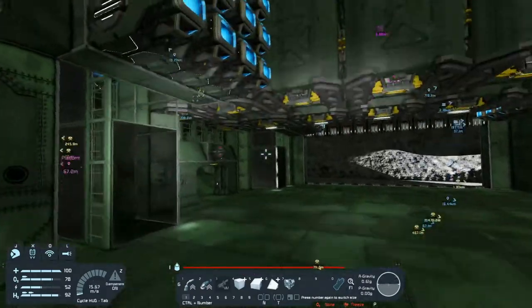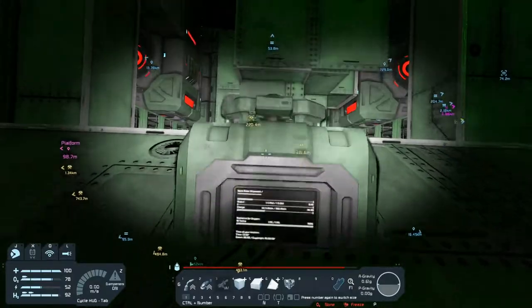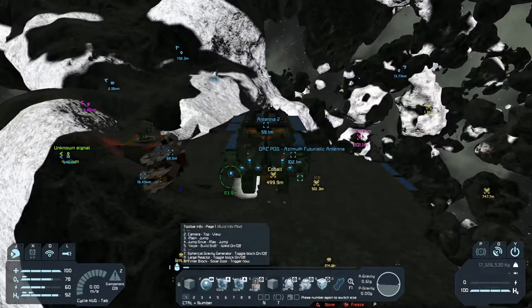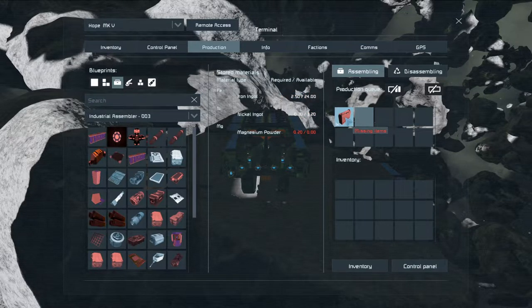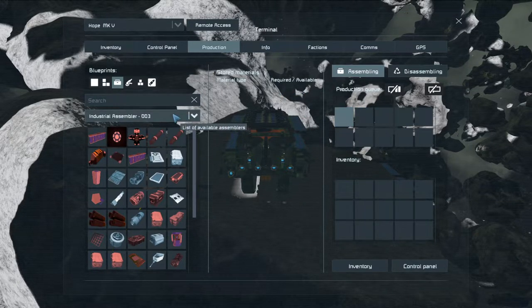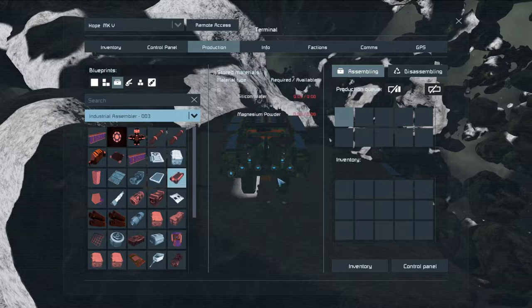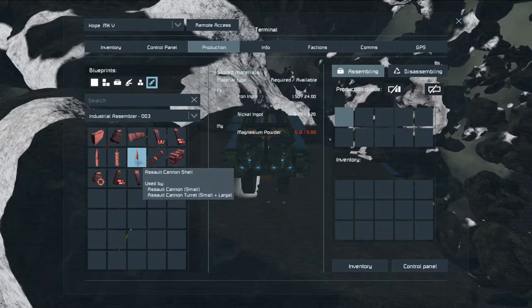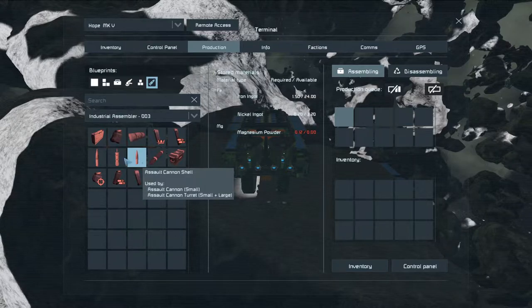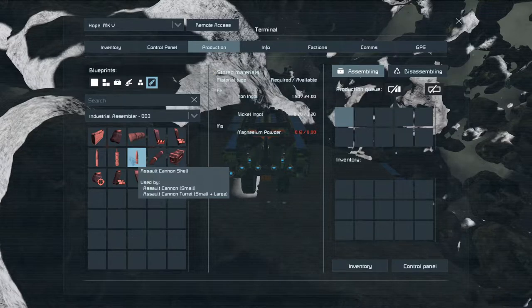I want to start out by checking something — you guys have been knocking it out of the park with the comments. One of them pointed out I put the wrong ammo type in production. So I need to take a look at that. Inventory, production. We need assault shells, not autocannon shells — because I'm a dork. Assault shells for small and large. That's why.